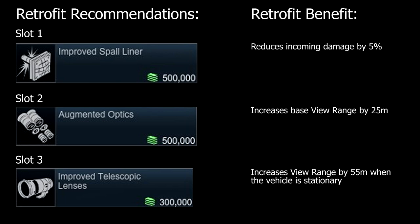In the second slot, Augmented Optics boosts our view range by 25m, taking our build's base view range up to 450m and generally enhancing scouting capability. In our final slot, Improved Telescopic Lenses improves our stationary view range by 55m. Combining this with Augmented Optics and the vehicle's recon package takes our stationary view range to 535m. As this exceeds the in-game maximum of 500m, the excess 35m reduces enemy vehicle camouflage values by 7%, making us a very dangerous stationary scout.